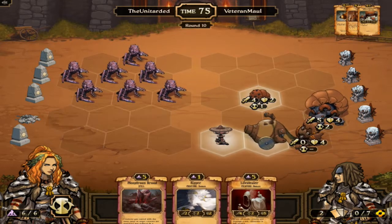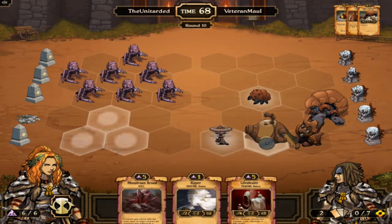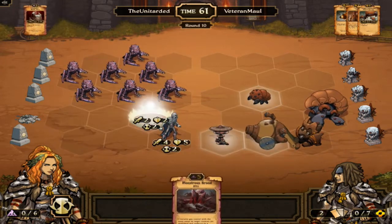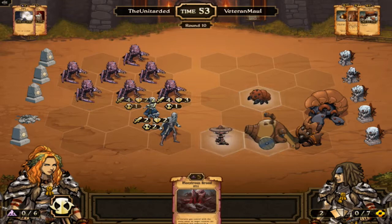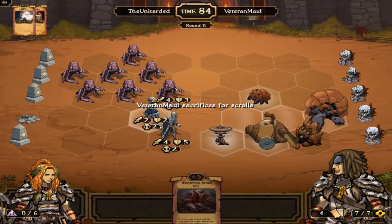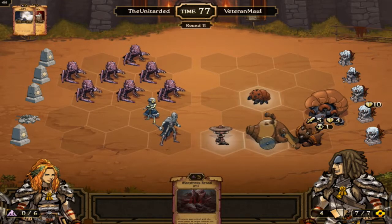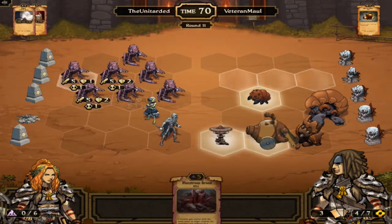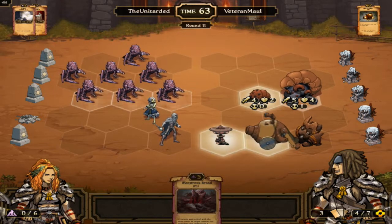We can play Lifestealer and Ripper, which we will do. We will threaten his stuff — play them like this, Lifestealer here, Ripper here. And honestly, we can Monstrous Brood them next turn and turn them into Monstrosities so they won't have a negative effect on these guys. I hope it doesn't affect me in a bad way — he might be able to take this guy out now. We will see.